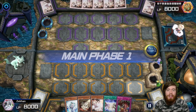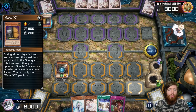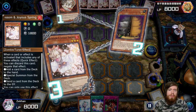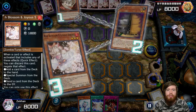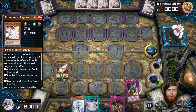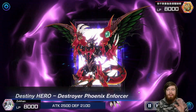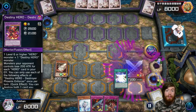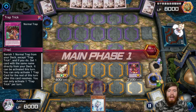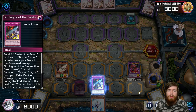Getting into game number four — we're going first and we have a really good hand. We normal summon Whelp, to which our opponent chains Maxx C. We're just glad it wasn't Ash Blossom. We plan on special summoning at least a couple of times this turn, so we decide to stop him from drawing cards rather than stopping the summon. We use Whelp to search Prologue — nothing else great worth searching. We use Fusion Destiny; we did misplay slightly by not going into Link Kariboh first, but we set our two cards and pass. We're looking pretty solid — we'll have an easy path into Buster Blader plays and we also have Destroyer Phoenix Enforcer set up.